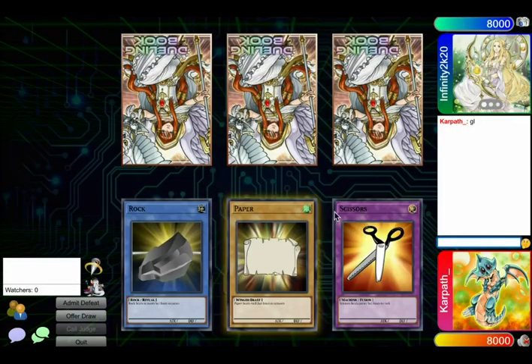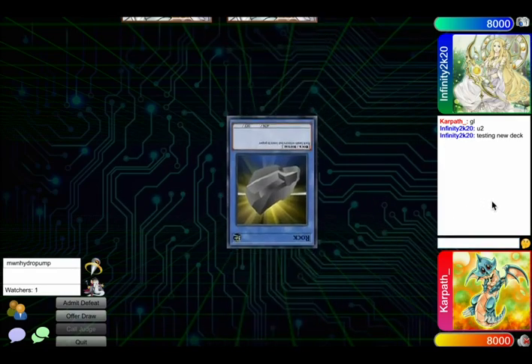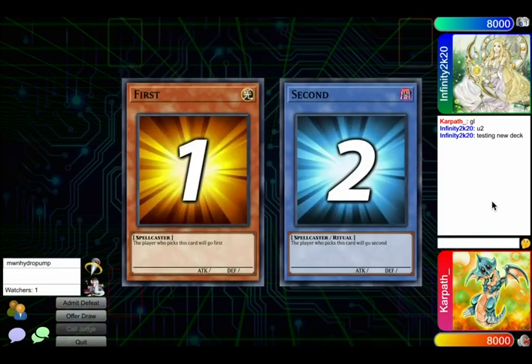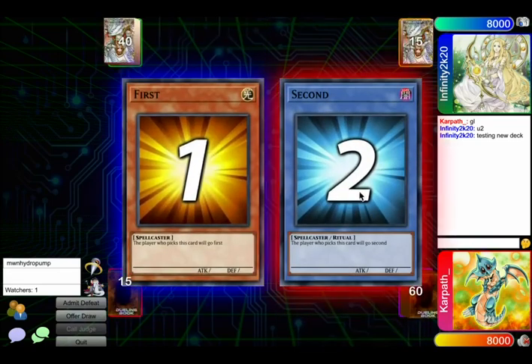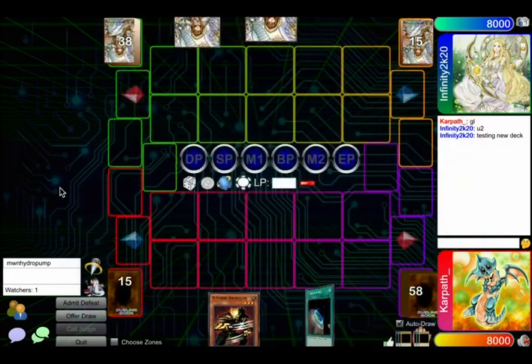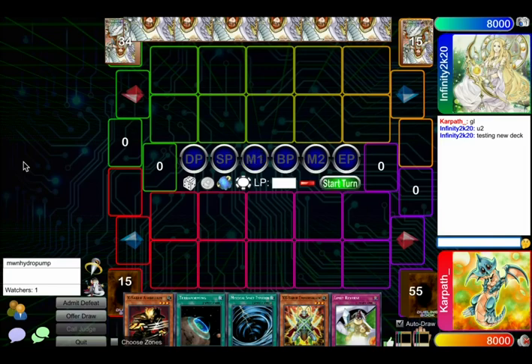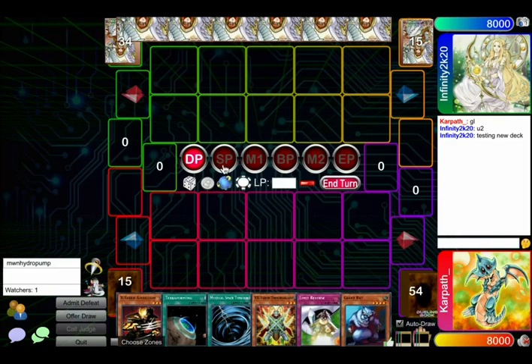Judging by the profile picture, he's going to pick paper. Okay, so scissors... You've led me astray, Hydro. I'm actually terrible at rock-paper-scissors. I played in the Tengu tournament yesterday just for funsies and I think I lost all my RPS. I usually lose RPS a lot. I wish it was just a dice roll, just random. Alright, they just passed.